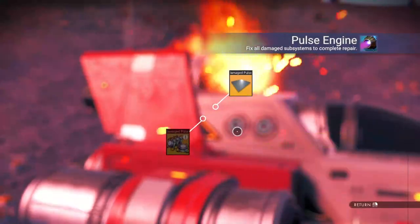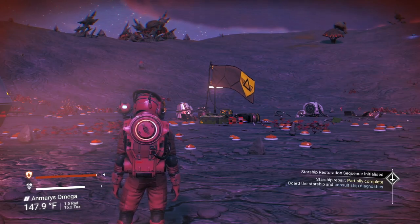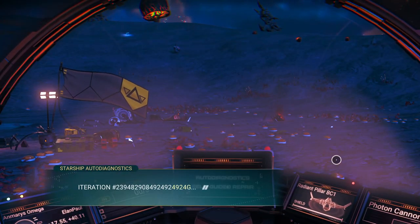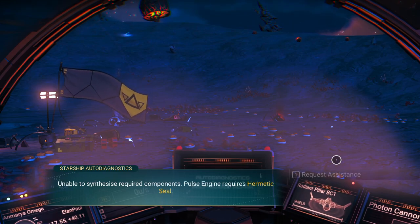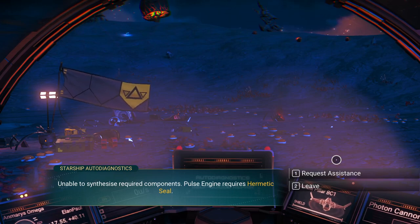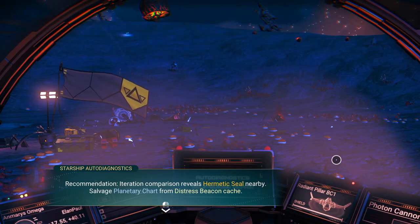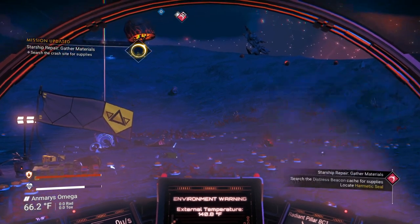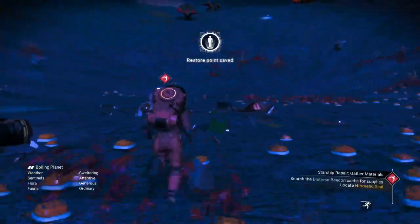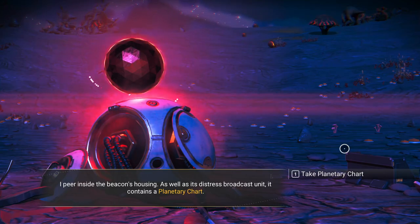We can add the metal plate to the ship. It says 'Starship repair partially complete — board the starship and consult ship diagnostic.' Getting back on board: 'Starship critically damaged. Vital ingredients missing. Unable to synthesize required components. Pulse engine requires a hermetic seal. Recommendation: a hermetic seal is nearby. Salvage a planetary chart from the distress beacon cache.' It's directing us to go back to the unit we already visited, so let's exit and head there.